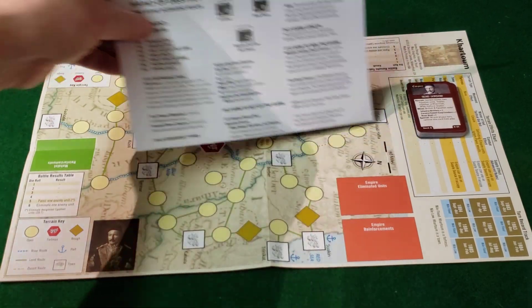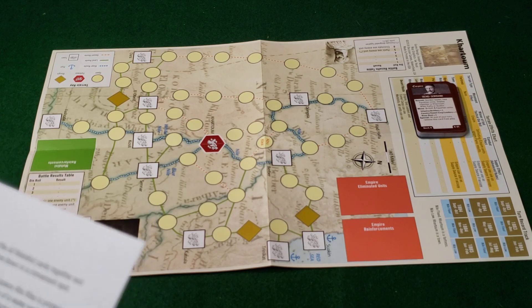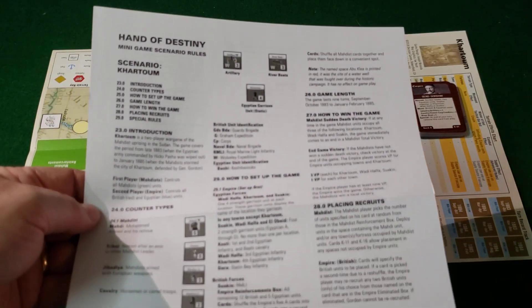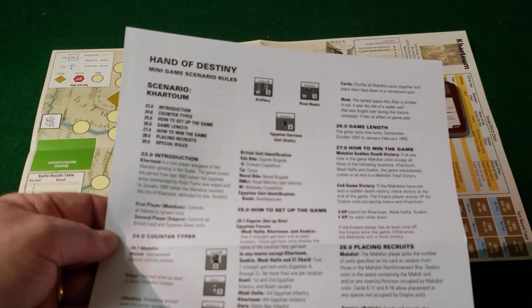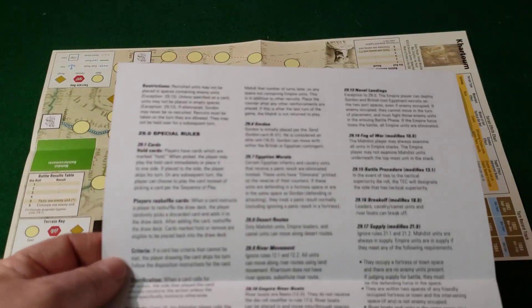Additionally, you have a double-sided sheet of paper for Khartoum. It tells you what the pieces are, what they represent, how to place your forces, and how to set up the game. On the back side, you've got special rules.